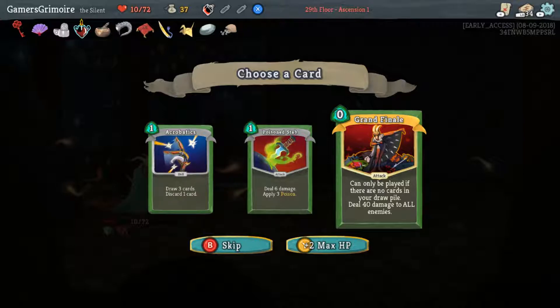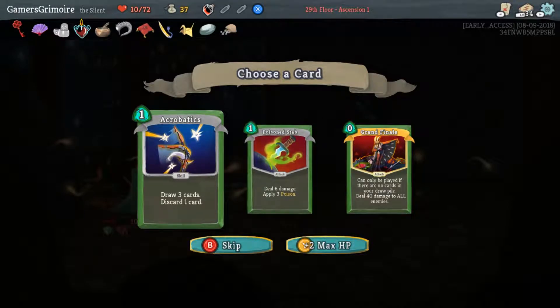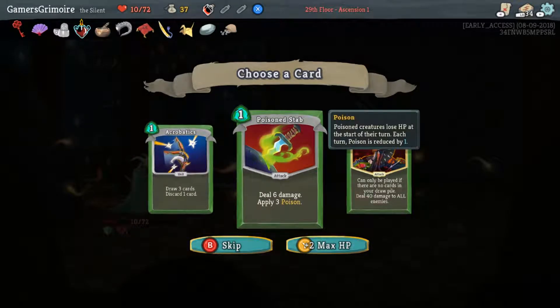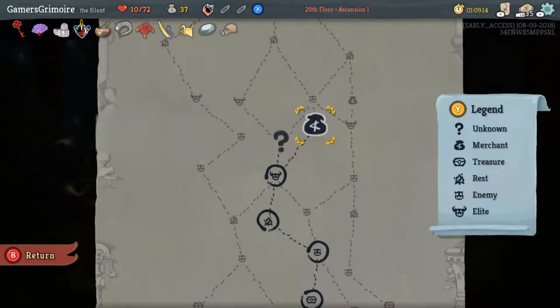There are tons of ways of sifting. Should we take Poison Slash? It's between that, Acrobatics, or gaining health. I think Poison Stab is the play. I hope there's a rest station nearby — I think it's right after these guys. Find out our fate on the next episode!